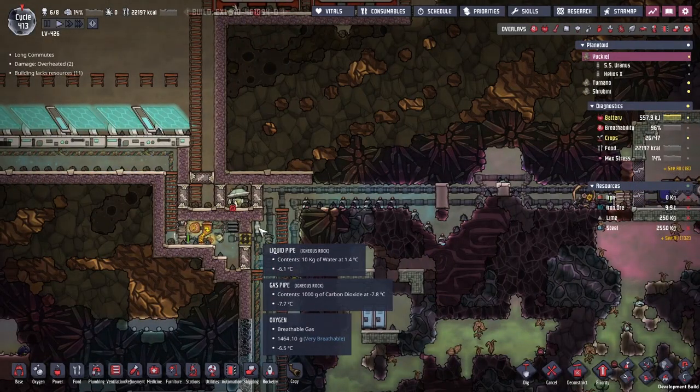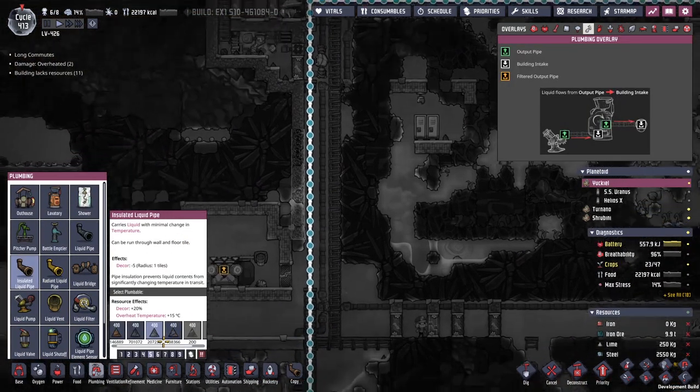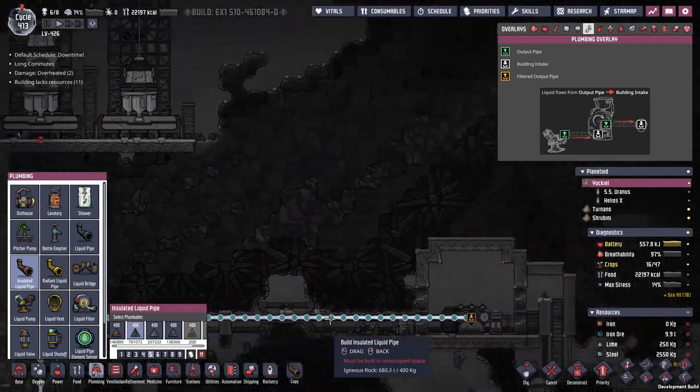The temperature up here is about minus six, minus ten - that's not great for pumping water through. So I'm going to get some insulated pipes, make them out of igneous rock - it's not the obvious choice - and we're just going to replace all these.